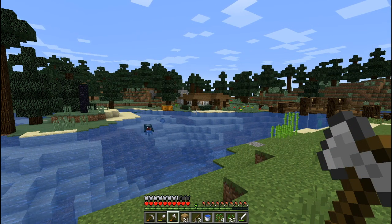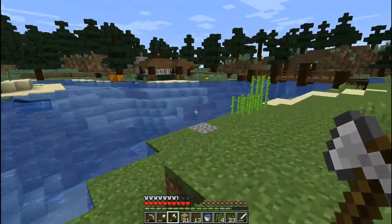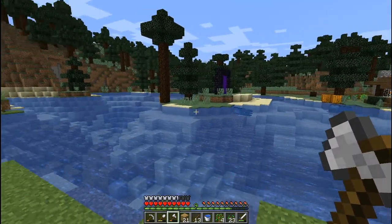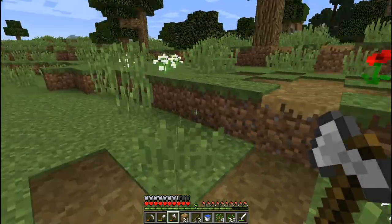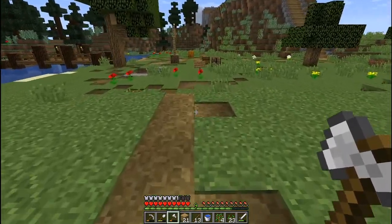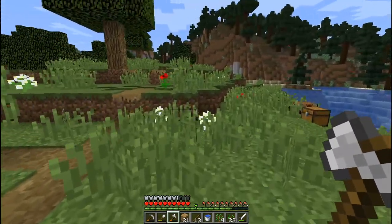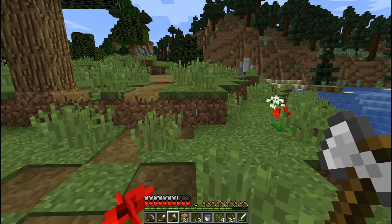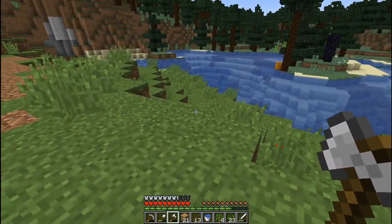Hey guys, how's it going? It's BD here, welcome back to another episode of Let's Play Minecraft 1.13. We're back by the little river and the island by the Neverpool. I've just been clearing a bit of land, as today we are going to tackle the chicken cooker slash butchery. This will be where we get our fresh cooked chickens, feathers, and possibly raw chicken if we want to poison ourselves.